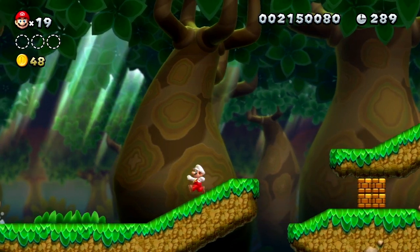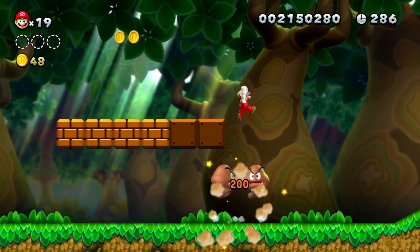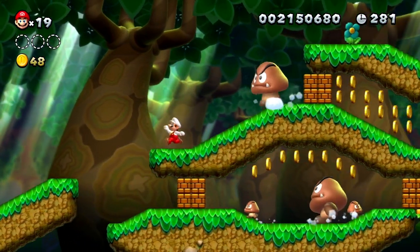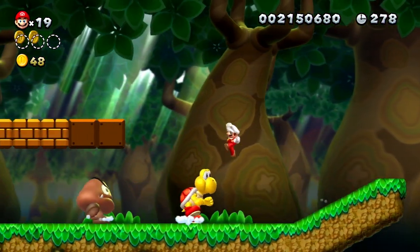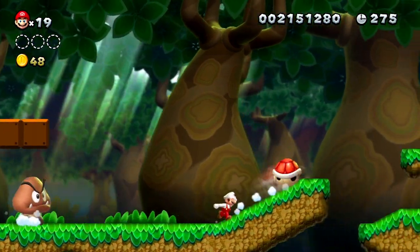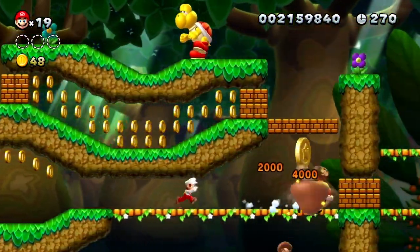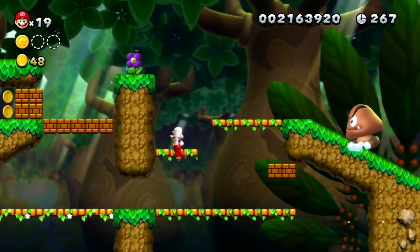He's gonna break that. And then you need to get another one, which can be easily gotten by just going over here and then he'll reappear. Just go ahead and do that. Hit him again — he's gonna break that for us. And now we can head on through here after he kills all that stuff and grab the first Star Coin.